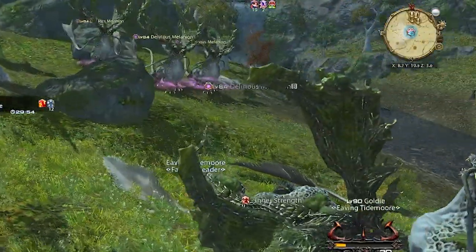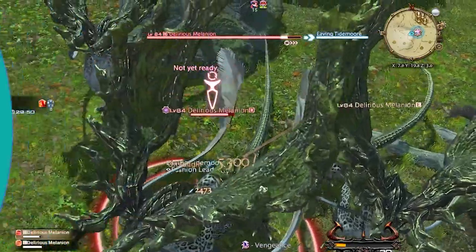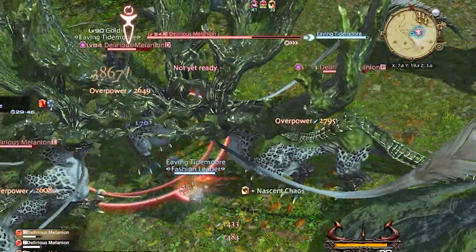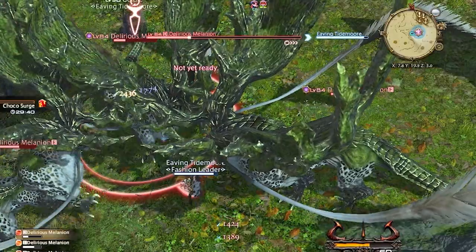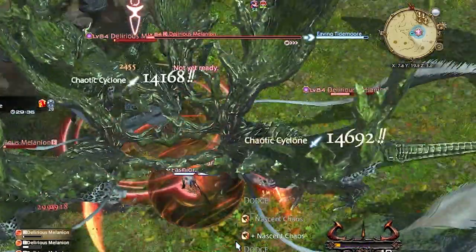Each rank requires a set amount of fates to unlock the next rank. Level two requires six and level three is 60. So to complete a zone takes 66 fates. With six zones, that's a total of 396 fates to finish the expansion. You're awarded 14 bi-colored gemstones for each max-rewarded Endwalker fate, and 12 for Shadowbringers.